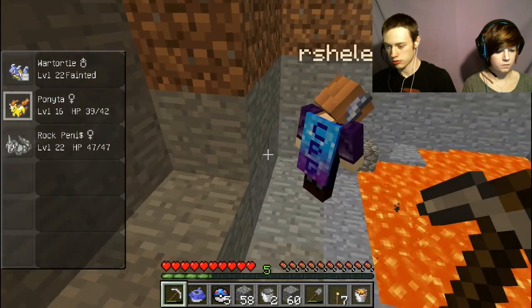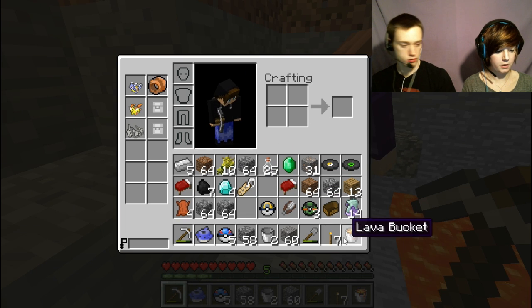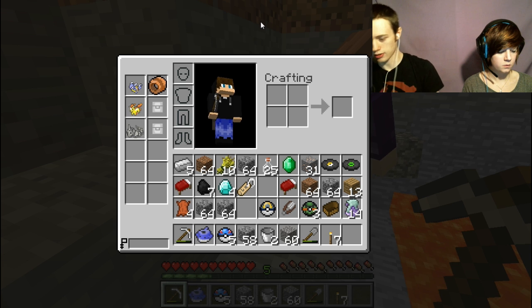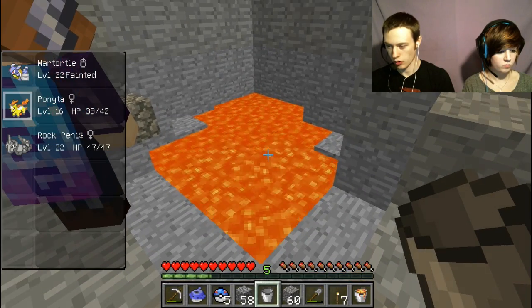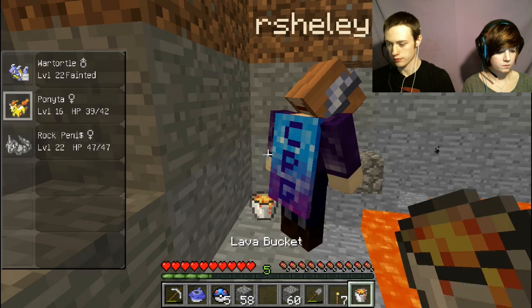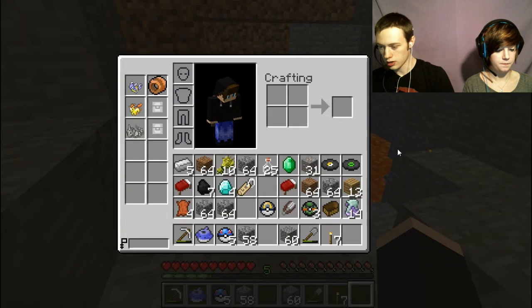I'm going to throw you some lava buckets. Got a space? Yeah. We need ten spaces. I'm going to throw you two more. See, now you have five, right? You have five? Yeah. Okay, I'm going to make five more buckets.